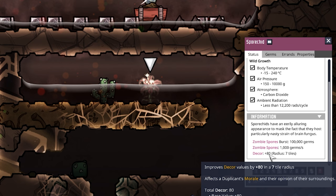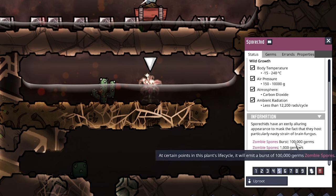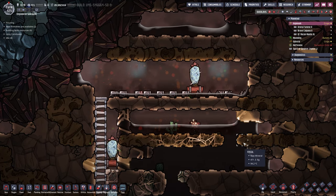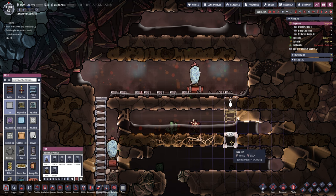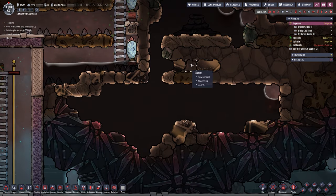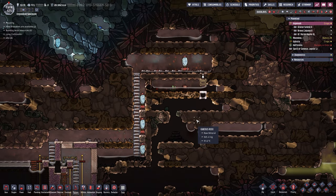We have a problem — this spore kit right here gives us a lot of decor which is nice, but that's not helpful if it bursts out a hundred thousand germs every so often and on top of that gives us another thousand germs per second. The easiest way to deal with it is to just block it off — grab a tile and plop it right there. The dupes should come by, dig it out, build a ladder so I can reach this tile, stand on the ladder, and hopefully close this off so there's no more exchange of germs between this top layer and the rest.